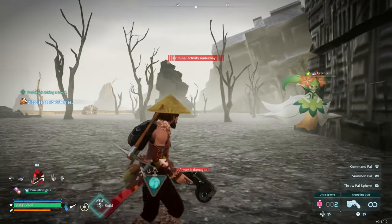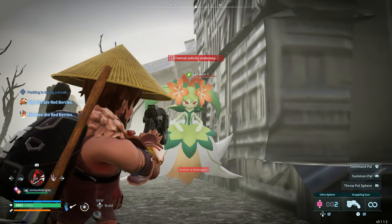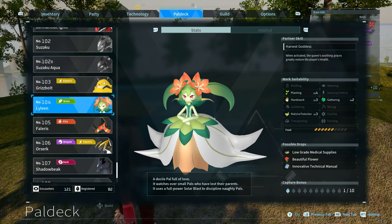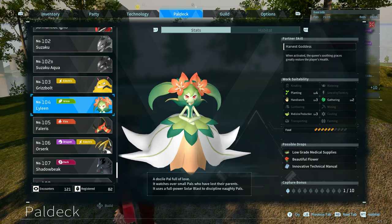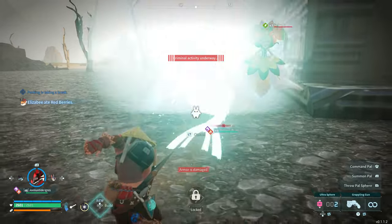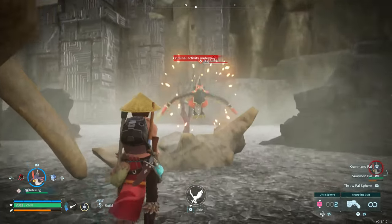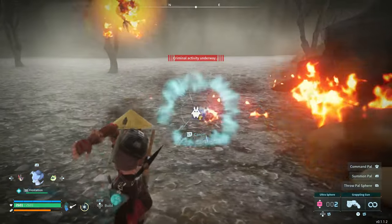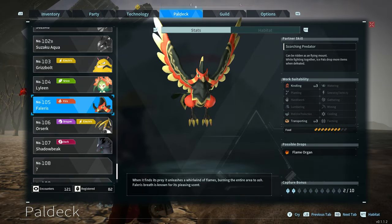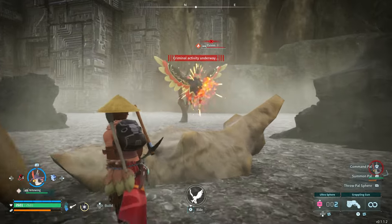You can also find Lyleen over here and this is a great pal to have around your base. Its work suitability is Planting level 4, Handiwork level 3, Medicine Production level 3, and Gathering level 2 — all around great. There's also Faleris, the firebird, with Kindling level 3 and Transporting level 3 — a solid pal for smelting and transporting goods, and it's also a flying mount.